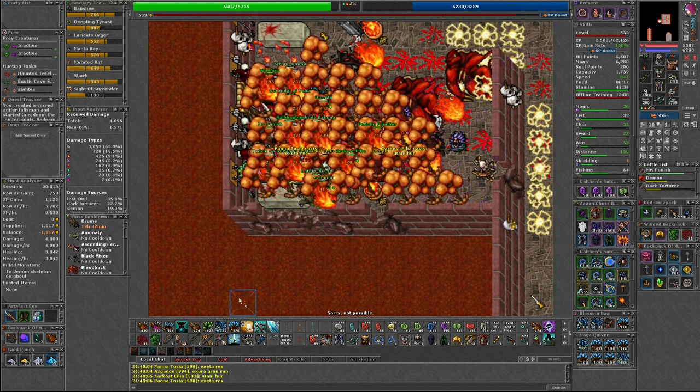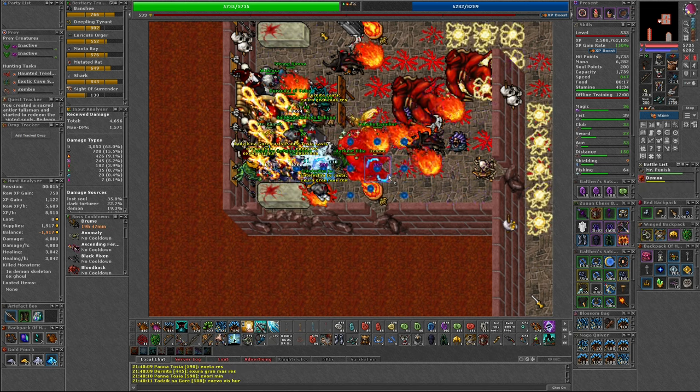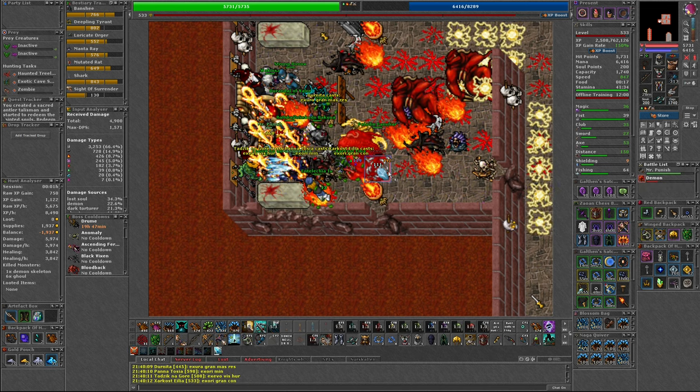Mr Punish can combo up to around 2,000 damage. Mr Punish has 22,000 health and has frequent self-healing.